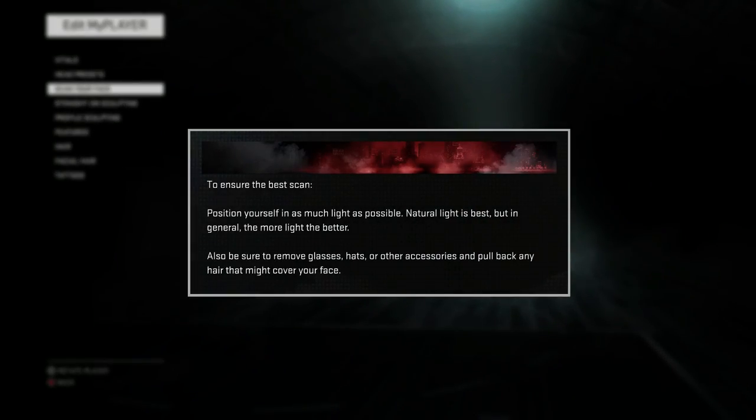To ensure the best scan, position yourself in as much light as possible. Natural light is best, but in general the more light the better. Also be sure to remove glasses, hats, or other accessories, and pull back any hair that might cover your face.